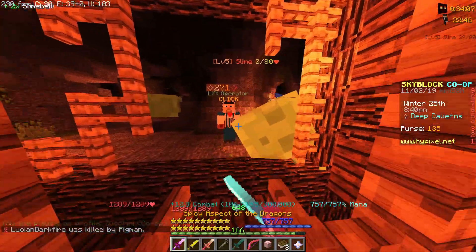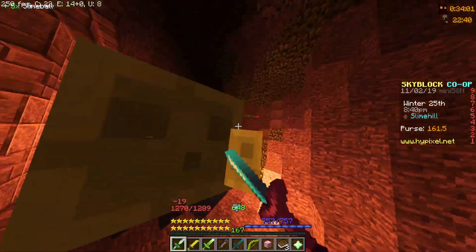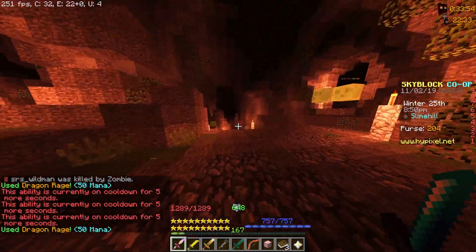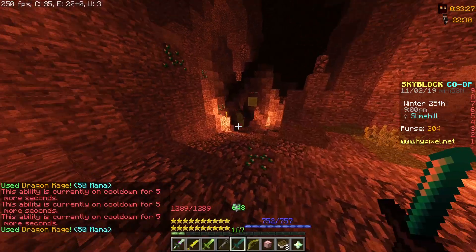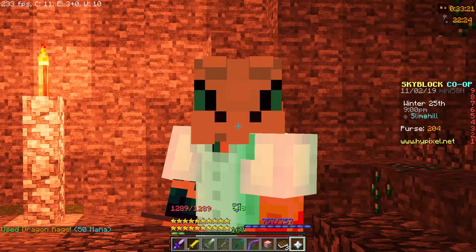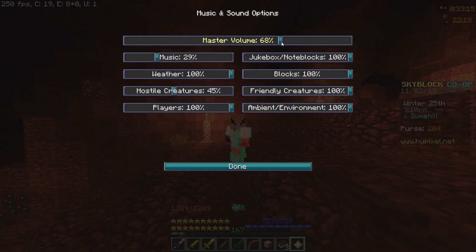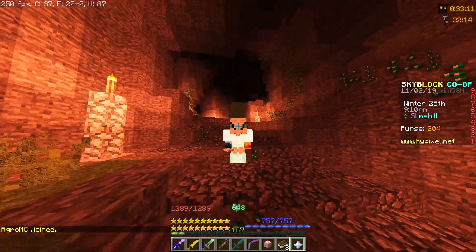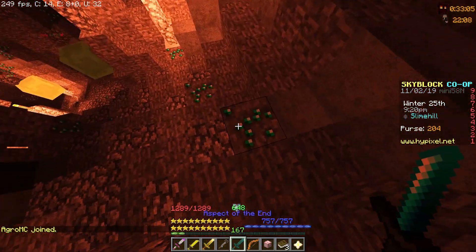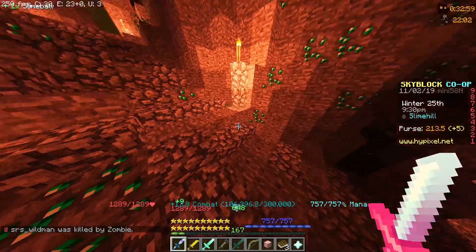Go to the emerald mine and follow where I go. Just go straightforward. Let me just get this guy out of here — that guy might be a little bit problematic. And then right here, you just go here. You want to go down here and just start mining emeralds. I forgot my pickaxe because I'm stupid. But all you do is just mine a ton of emeralds.